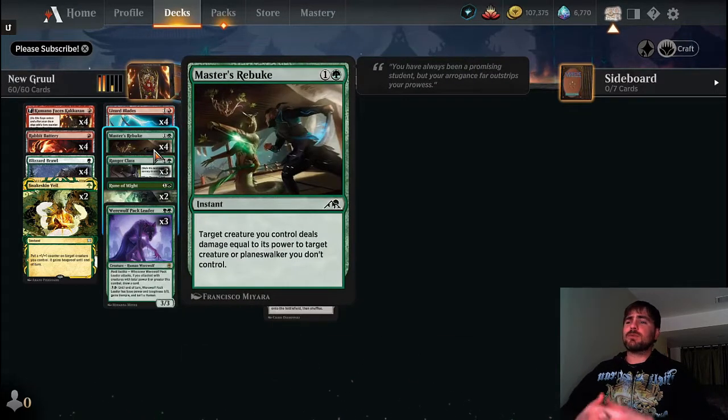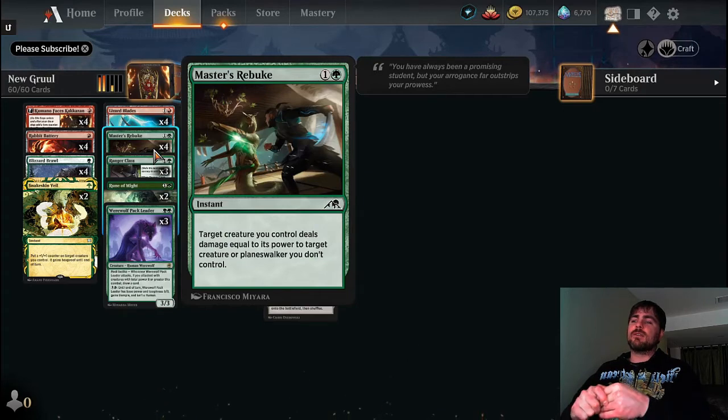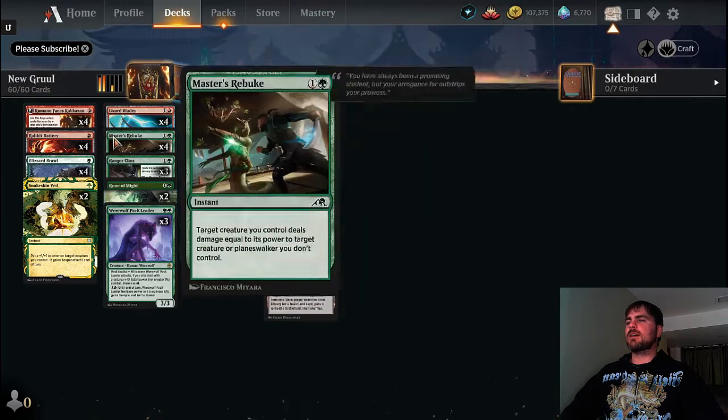If you can draw into both of those cards — Master's Rebuke is another one of the new cards in this deck. I really like it because it's a Rabid Bite but at instant speed. It's not even a fight spell — it's just your creature doing damage to your opponent's creature, so I like to call it a non-contact fight spell. Your creature's not taking any damage from the creature you're targeting, and it's instant speed. So if you're targeting a creature with deathtouch, your creature's not taking any damage, making it a lot safer and better for us.